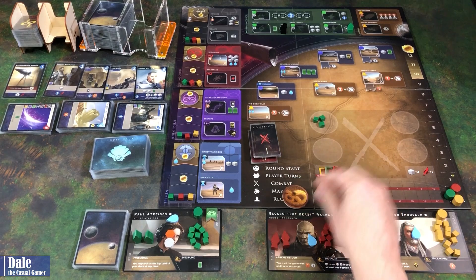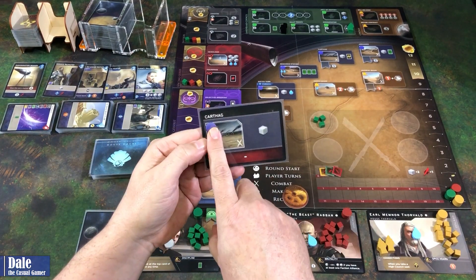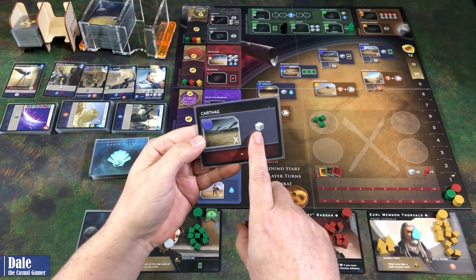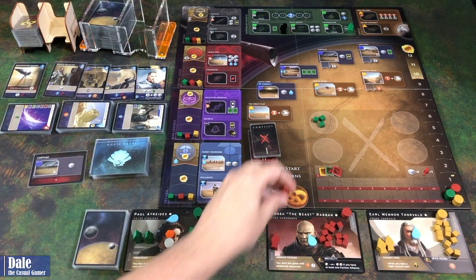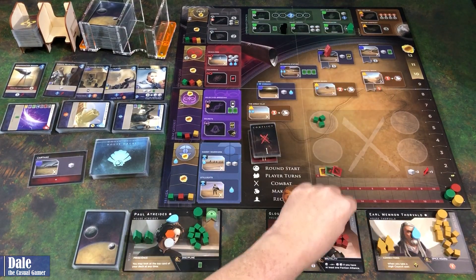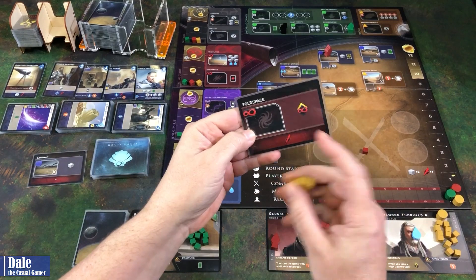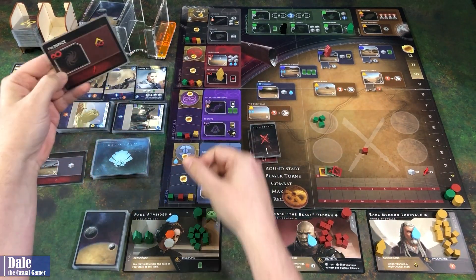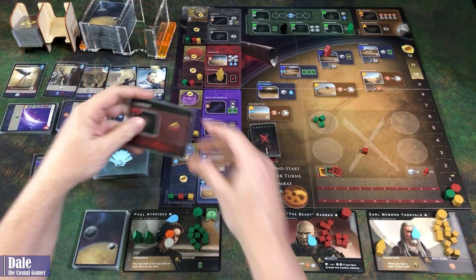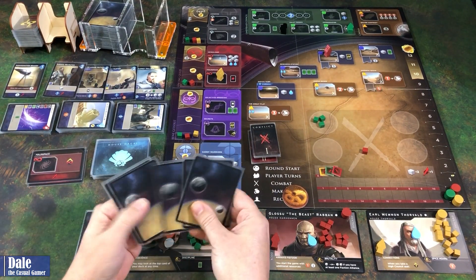First player is the Beast. Worker placement — he's going to go up to Karthag, gain a soldier that's coming into the conflict area. Then Earl is going to go to Fold Space, gaining some influence there. And then for our turn, we've got five cards, so we can go almost anywhere we want.